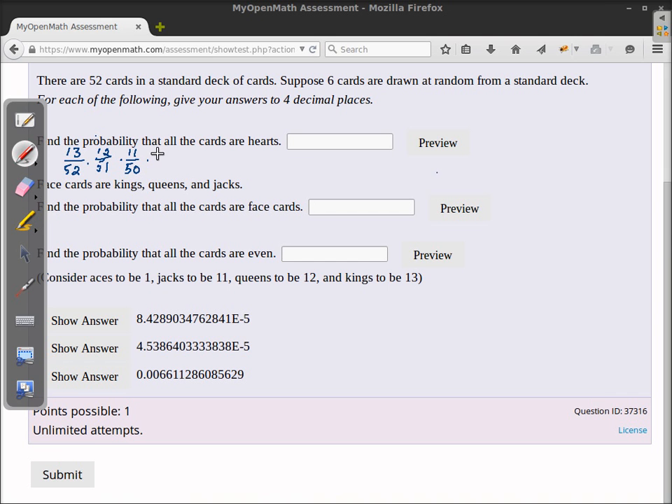For the fourth card there are only 10 hearts and 49 cards left. For the fifth card you have nine hearts and 48 cards left. And finally for the sixth card you have eight hearts and only 47 cards left. Multiplying all these probabilities together gives you the probability that all six would be hearts.